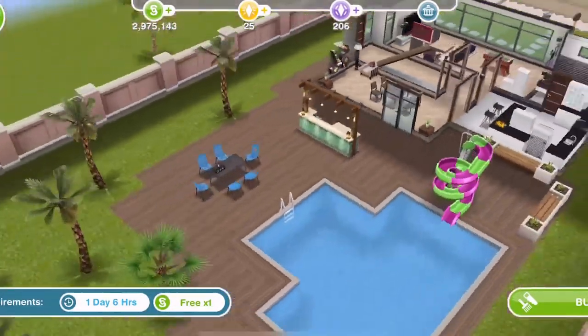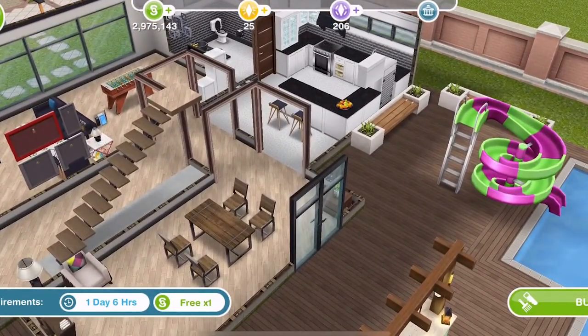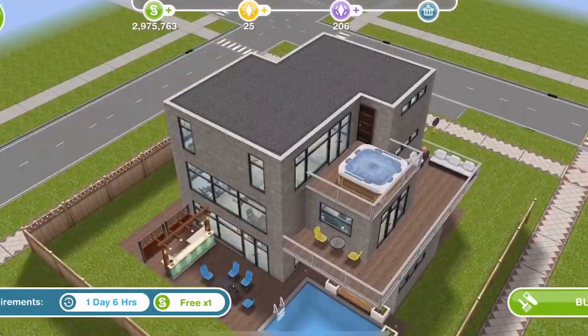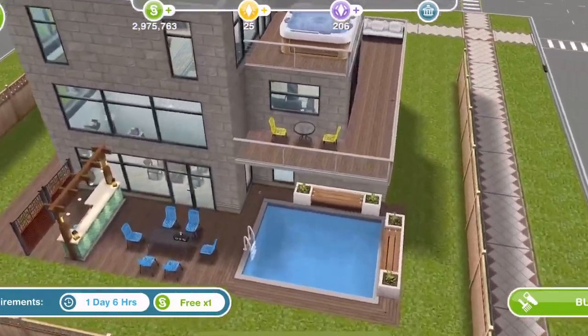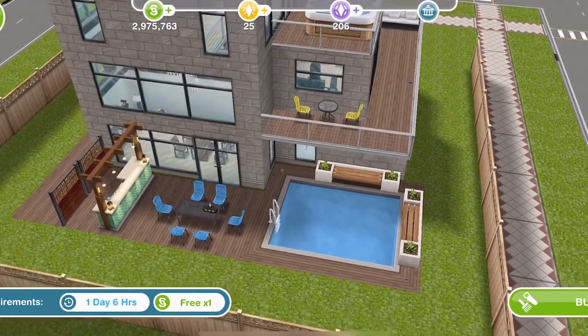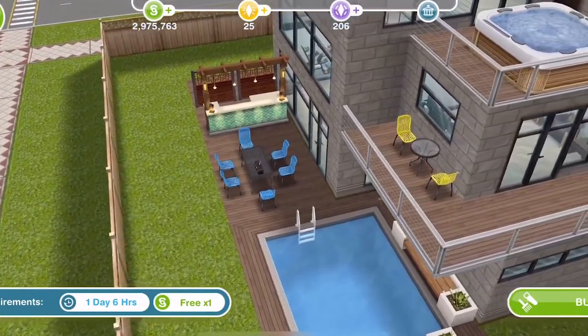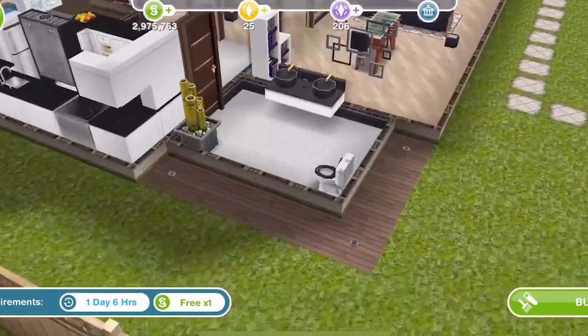The mezzanine house looks great on a premium lot — it's the house we used within the quest. On a standard size lot the house is exactly the same, but there is a smaller garden, the pool is smaller, and you don't get a slide with it. But the house is exactly the same whether you build it on a premium or a standard size lot.